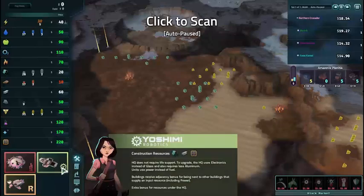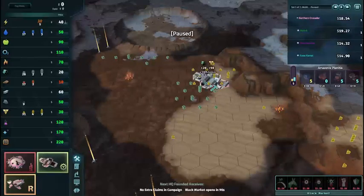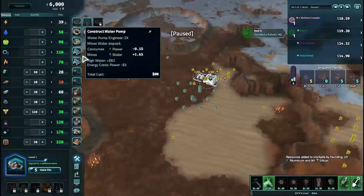Red HQs use electronics for their glass, and also requires less aluminium. Use in-use panels for their fuel. So let's set up... think about here? Yeah, set up there. A robotics HQ has landed.